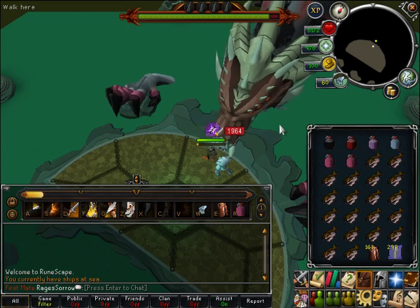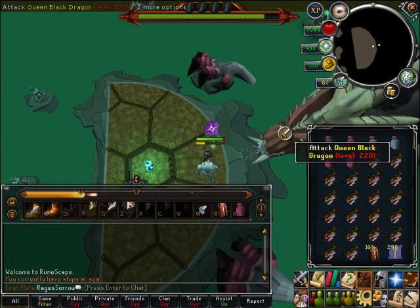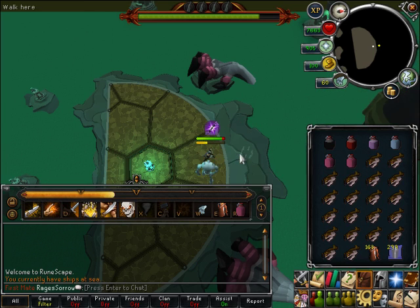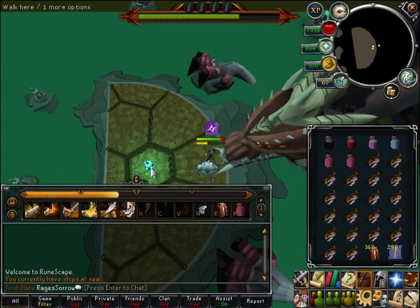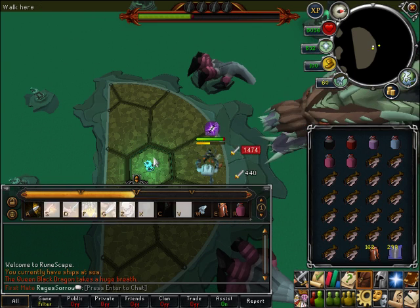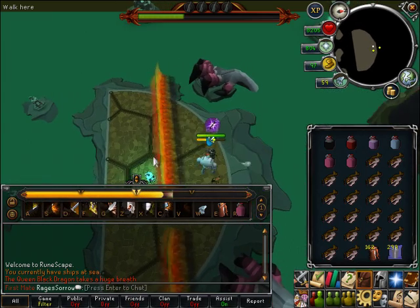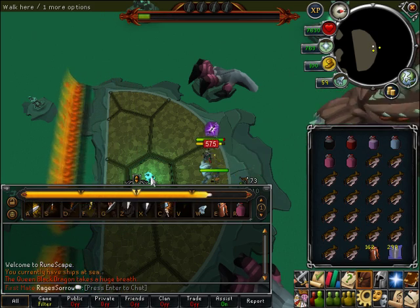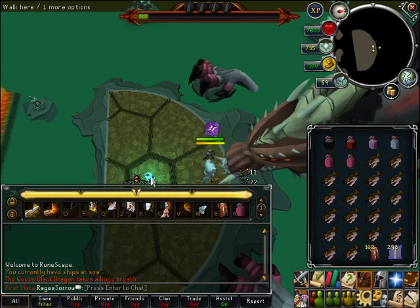Once you first start attacking, you want to use Slice, then another ability, back to Slice, then another ability. This will ensure that you always have an ability to use, as well as optimizing the amount of damage you are dealing to the Queen. Once you make it up to Threshold level, make sure to use Assault first, as this will deal a lot of damage to the Queen. Throughout the fight, make sure to use your Familiar as well as your Dreadnips as much as possible — they will increase your kill speeds.